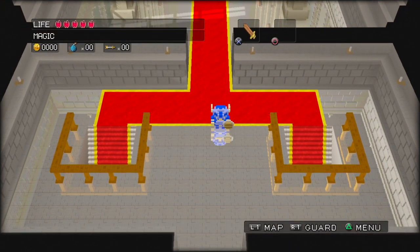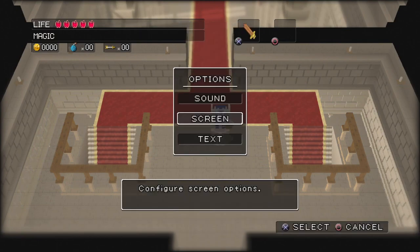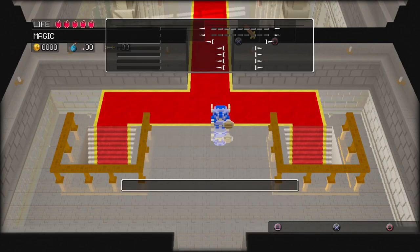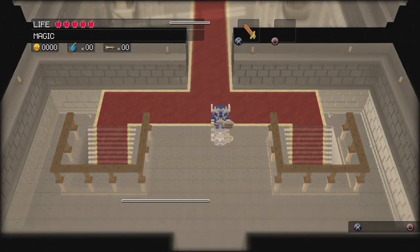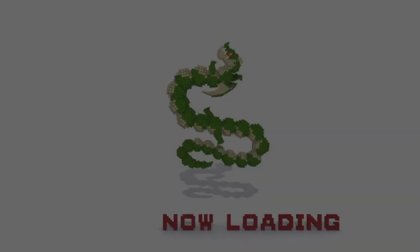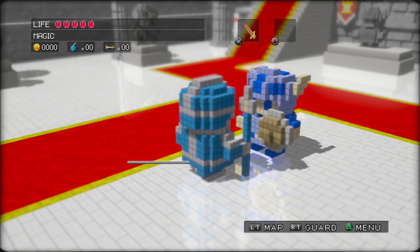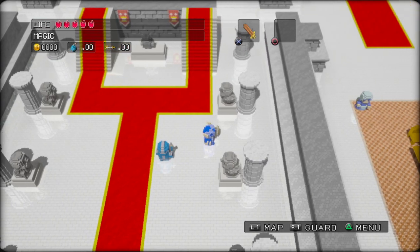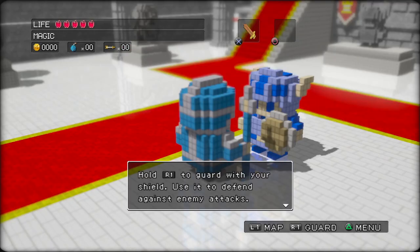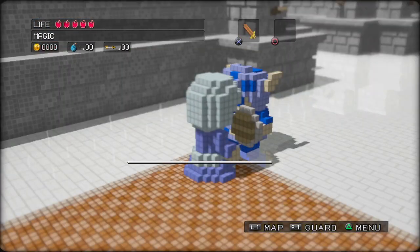Maybe I'll turn the saturation down a smidge. Sadly, I couldn't just preempt these options, which I would have preferred to do. I think that's fine — a little pop of color. A little bonus color. Hold our guard — our shield is dinky, so I don't think it helps much against enemy attacks. I don't really know what it's capable of at the moment.